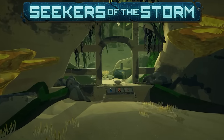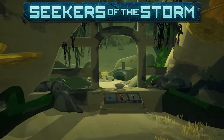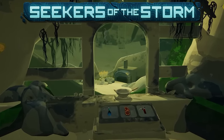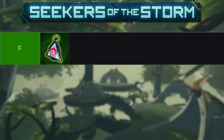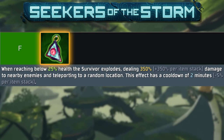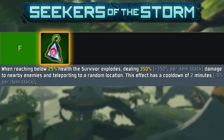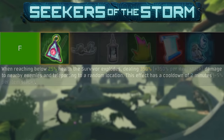Let's dive into the DLC items. If you've seen my False Son guide, this is going to be very similar — literally exactly the same, unfortunately, since the new DLC items don't have a lot of synergies. F tier holds a single item: the Unstable Transmitter. TPing to a random location is bad — you must know your surroundings at all times, and being thrown to a random spot on a map will just get you killed. Do not recommend this item.